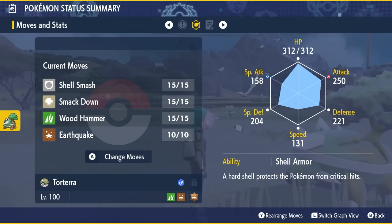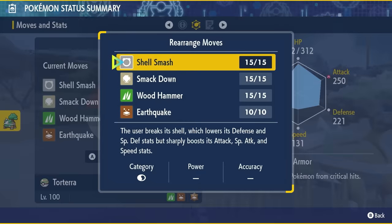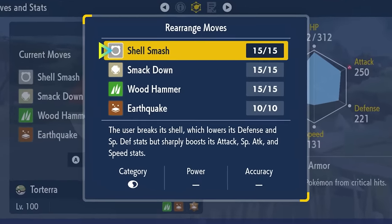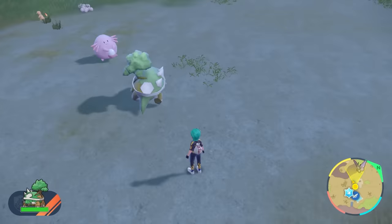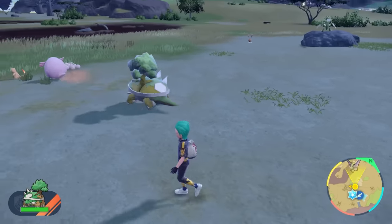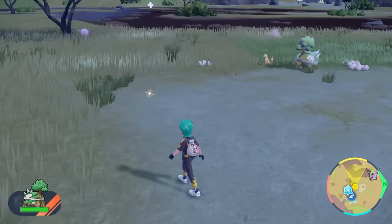It gets good setup options as well — things like Curse, Swords Dance, and Shell Smash, which we could maybe see on this. Shell Smash boosts Attack, Special Attack, and Speed by 2 stages, with the drawback of lowering Defense and Special Defense by 1 stage. Swords Dance will boost Attack by 2 stages, and Curse could play off its already good Attack, Defense, and low Speed that it doesn't really worry about.